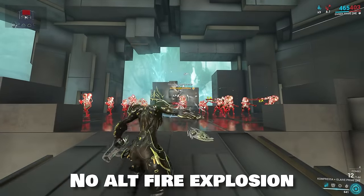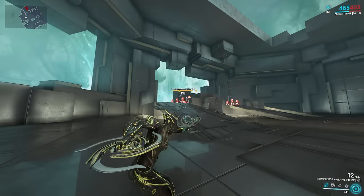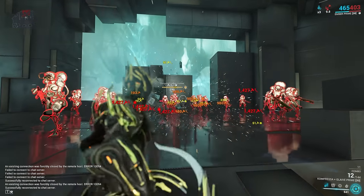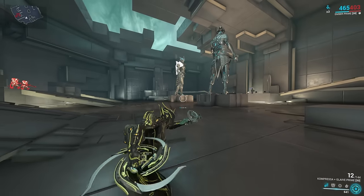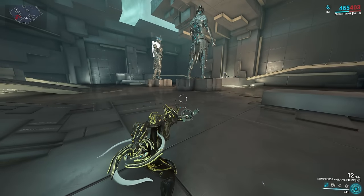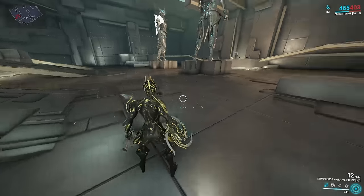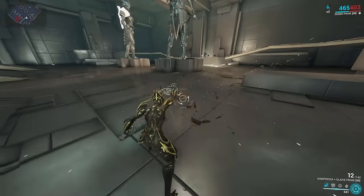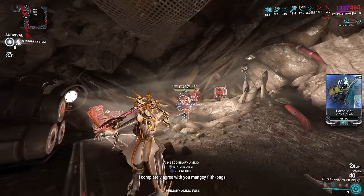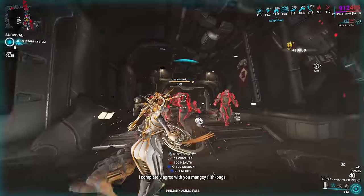With Volatile Quick Return, if you throw the Glaive at enemies, it won't go through them — instead it will explode when it hits them. This explosion is separate from your alternate fire explosion, meaning if you time it right, you can do two explosions in one throw. The explosion from this mod also happens when you throw it on the ground or against objects. However, this explosion only does 50% of the Heavy Attack damage and does not usually proc guaranteed procs, except the guaranteed slash proc from the Glaive Prime. So this mod allows you to do two explosions per throw, meaning more damage in the long run.